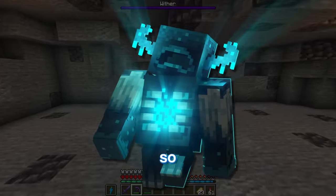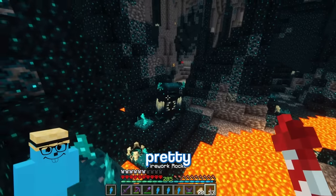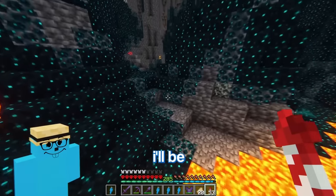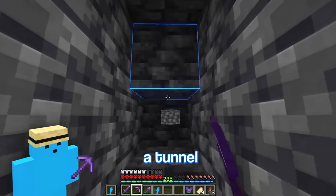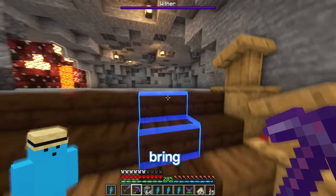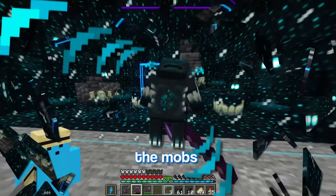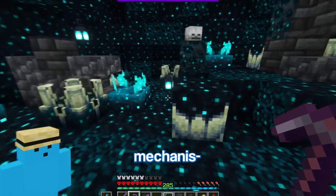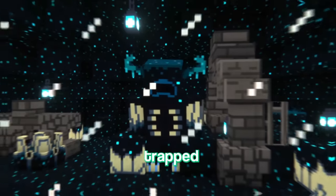The next boss to trap is the warden. Let's head to the deep dark and activate one of these. Because I'm pretty confident in my Minecraft skills, I'm sure I'll be fine. Actually, let's be a bit more careful and build a tunnel going over the museum. Now let's take the warden through. To stop the warden from killing the mobs, I'm going to build some really advanced mechanism. Now he's trapped.